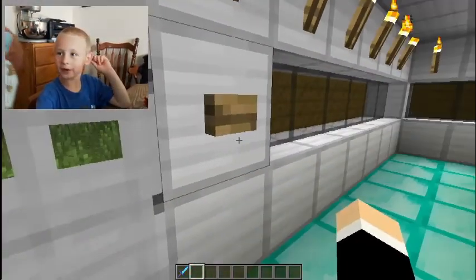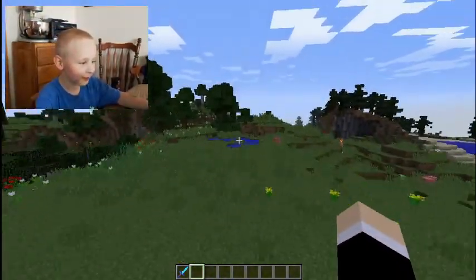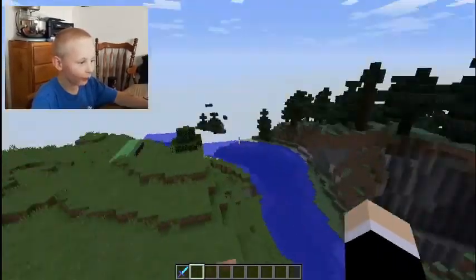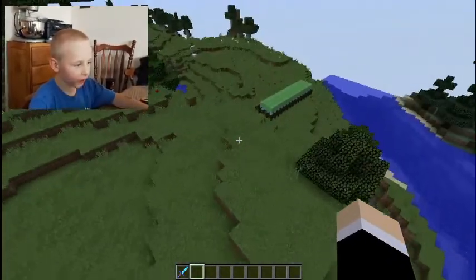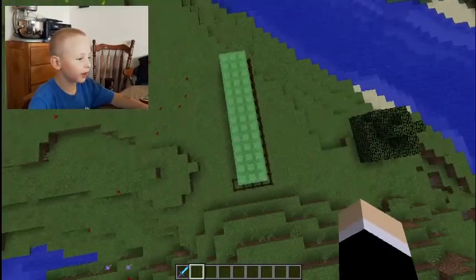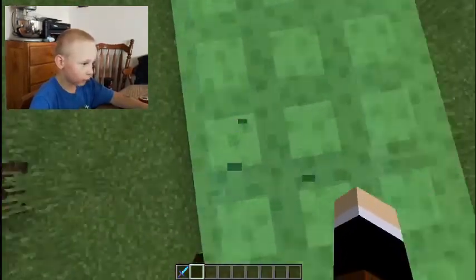I'm going to make it and then blow it up. We call that an F-bomb. And then I'm going to go flying. Here's my trampoline I've made, but I haven't finished — it's supposed to look like it. And then you drop down.